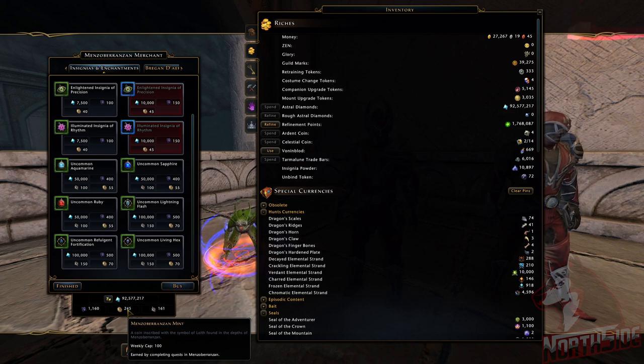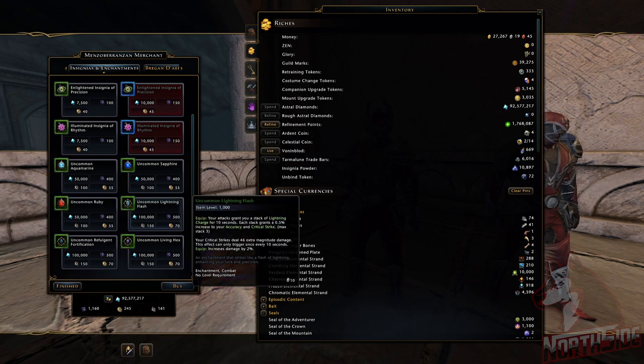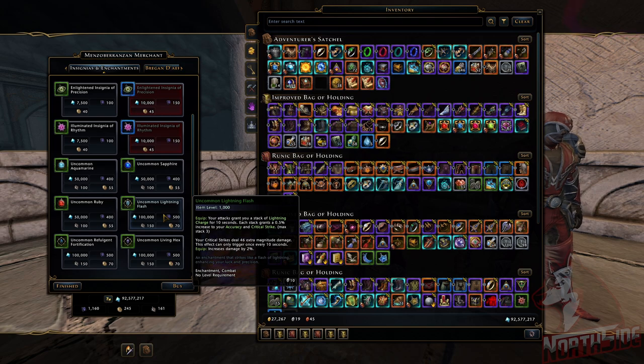The Mint has a weekly cap of 100, so keep that in mind. I'm going to be using uncommon Lightning Flash. Your attacks grant you a stack of lightning charge for 10 seconds. Each stack grants 0.5% increase to your accuracy and critical strike, maximum stack 3. Your critical strike deals 46 extra magnitude damage, and this effect can only trigger once every 10 seconds.